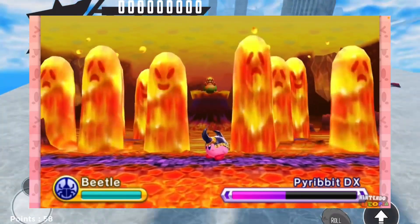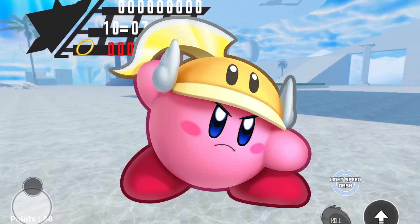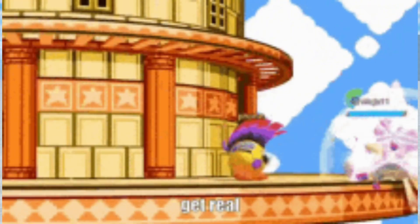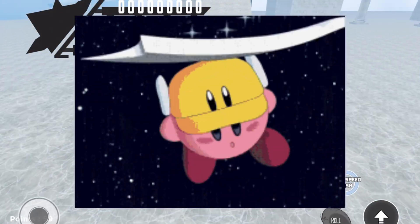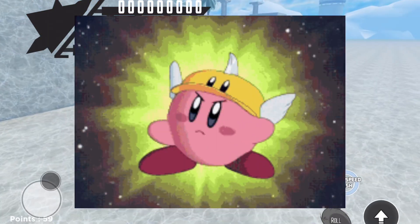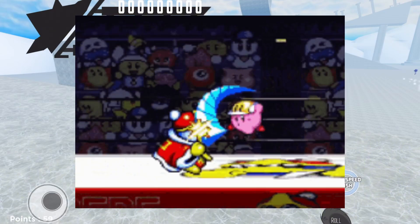Number four — we have Cutter Kirby, which I love so much. This guy is amazing. I love the hat; he looks like a little good boy with the angel wings. The hat has eyes and he can throw the cutter on his head — it's amazing. I don't know why I put this guy at four; he could be third, second, or first. But this guy is amazing. I love the character, I love his hat, I just love everything about Cutter Kirby.